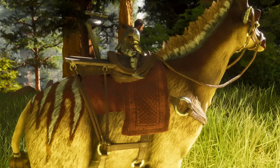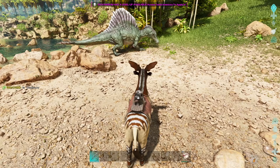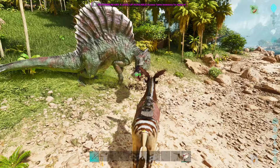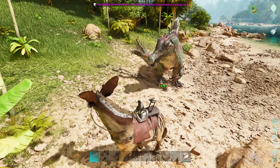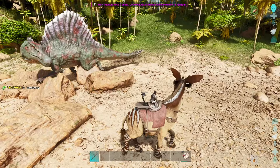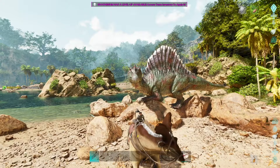It seems to be pretty nimble so far - nice and speedy, with virtually no stamina drain. As for combat, we have a left-click headbutt which we can use on the move, and it seems to do pretty good damage fairly quickly. We should have a rear kick - it inflicts slowdown and knockback on smaller targets, but it seems to have a bit of a cooldown. Our third ability is a defensive stance where we hunker down on our knees - that is a massive damage reduction, down to only two damage from the Spino.